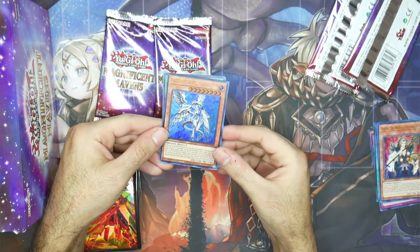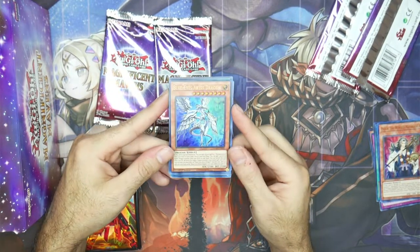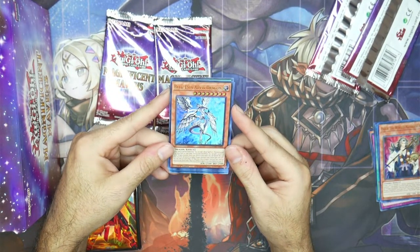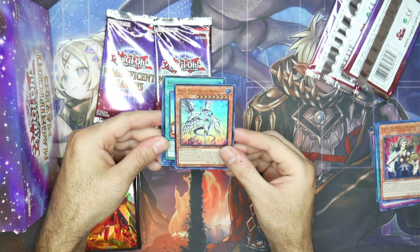Blue Eyes Abyss Dragon. I was kind of nervous if I wasn't able to pull this card specifically, because I saw a lot of videos and not a lot of people were pulling the Abyss Dragon, aside from TSX1 and Ruxxen — so give those guys a watch.